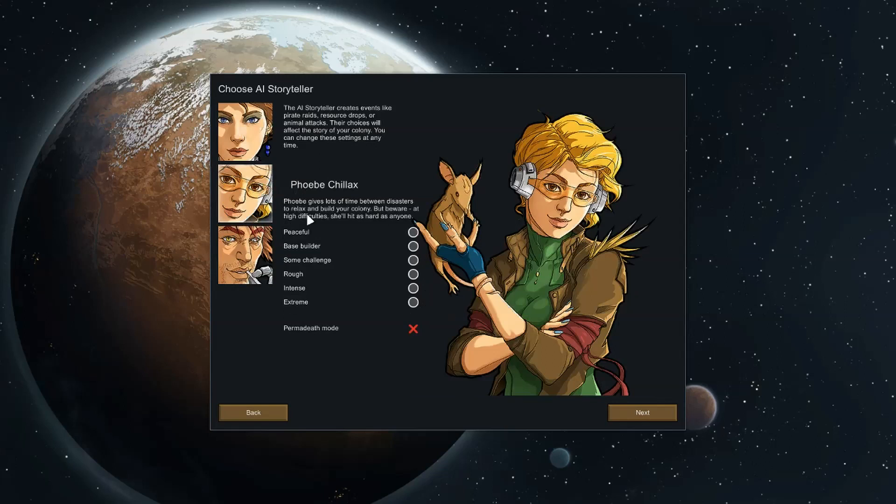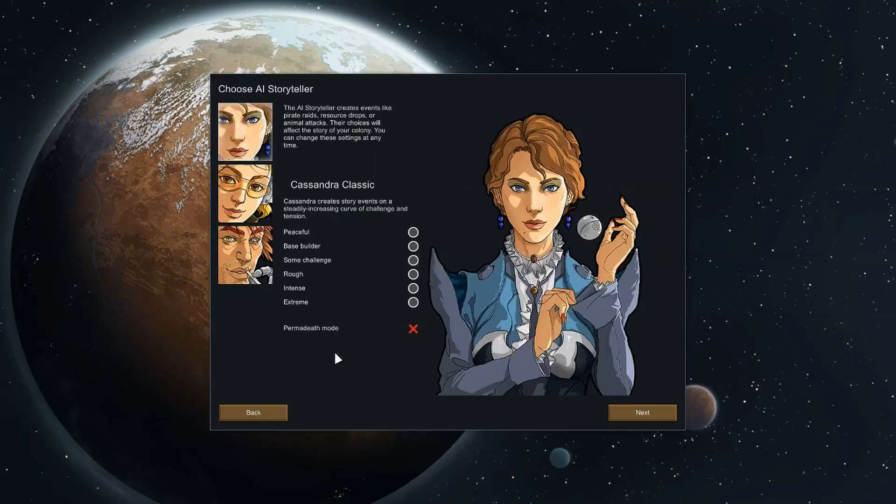Randy Random's always a fun time, but I don't think it's appropriate because you might end up sending multiple enemies with incendiary launchers in the first raid and burning all the cats to death — and no one wants that. Phoebus Chillax: as much as you have time to relax and build up your colony, that's no good at all. Cassandra's good. We'll go Extreme, and I'm also going to do Permadeath, which guarantees that no matter what happens — good or bad — we'll get to hold on to it and see it, even if our cats end up eating all the colonists or our colonists end up eating all the cats. Whichever way it goes, we'll be stuck with it. There are consequences to our choices — that's what makes RimWorld so darn great.